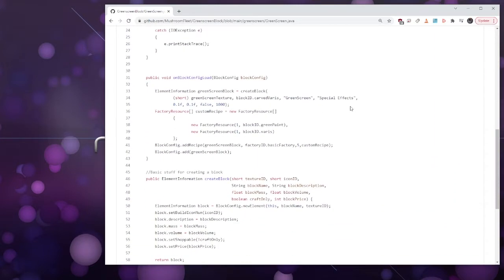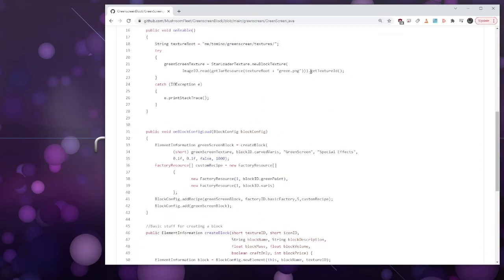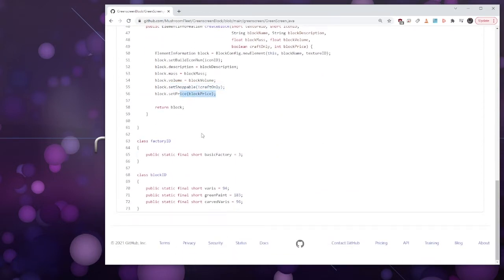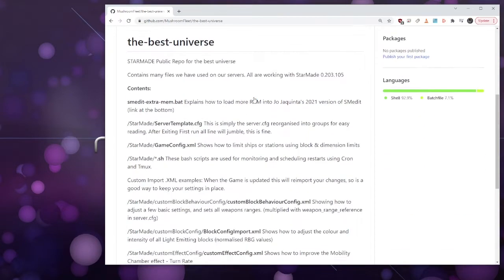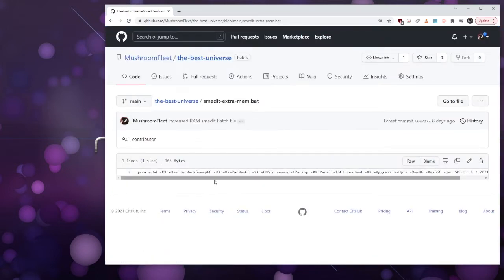That's your Java for making a custom block — you'll need a texture and a block icon, but we use the same one for both to keep it simple, and you can define what the recipe is, what factory it goes in, and various other bits. Anyway, looking back at the best universe repo — you click on that batch file and it gives you the batch file line. You save that in the directory and you've got to make sure your SMEdit jar is matching.